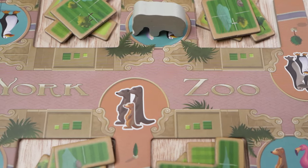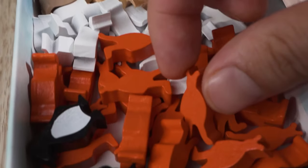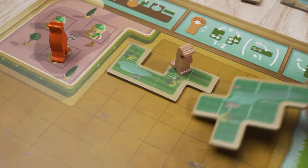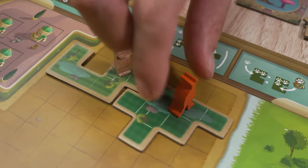On your turn, move the elephant token to select a new enclosure or animal to add to your zoo. Turn, twist and flip your enclosure to fit your zoo. Plan carefully to take advantage of the available space and unique shapes.